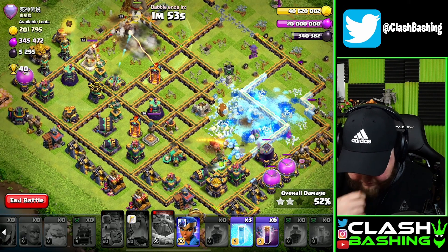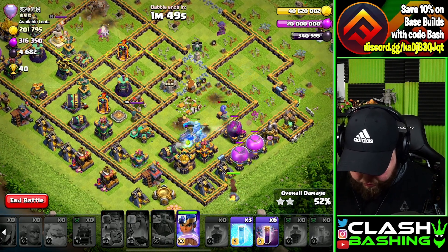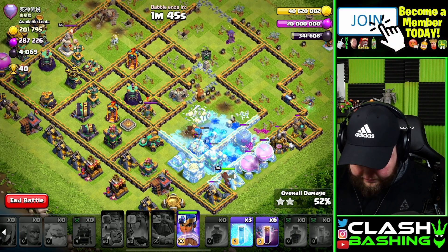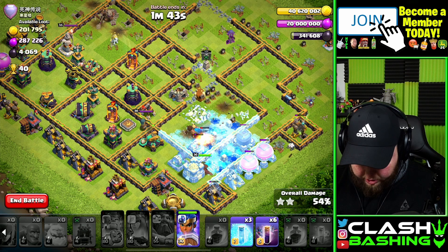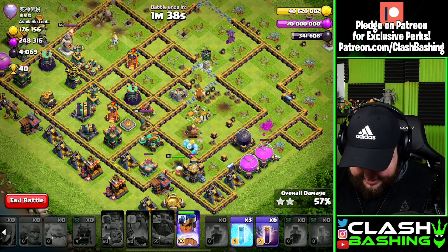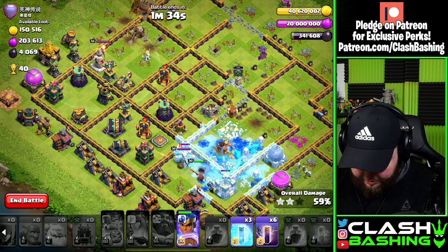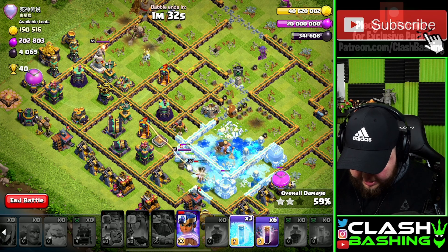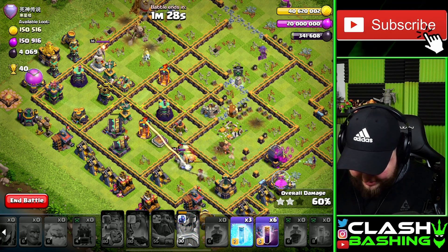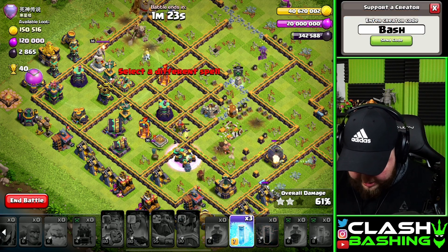We have Scattershot and a few wizard towers - we're okay here. Let's see if we can run in a Royal Champion to get down the Scattershot since we have Ice Golems tanking for her. Look at that Ice Golem just tanking - he's a monster! Let's go her ability through here. Oh, we just need one shot. Oh my goodness, it's so close guys. Let's go with the bat bomb here - we're gonna have to freeze there. We need the bats to go get the wizard tower. Bats, get the wizard tower!